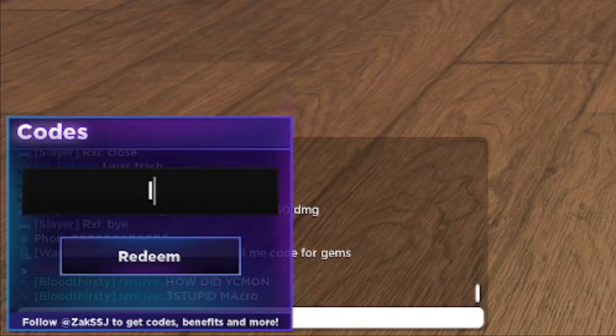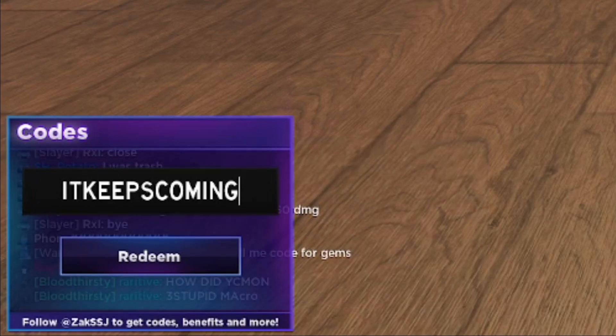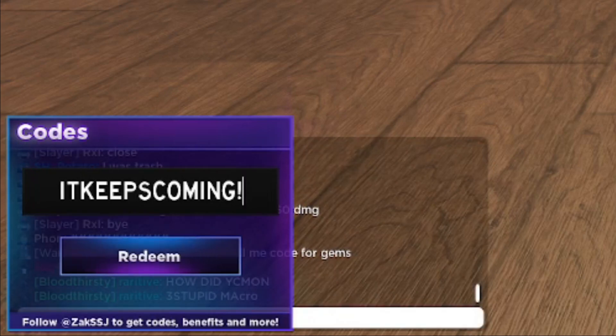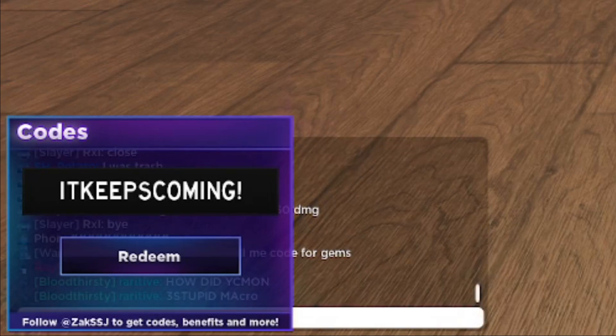Next code is IT KEEPS COMING! — with an exclamation mark at the end. This code is active and going to give you 400 gems. Let's go ahead and redeem it. Successfully redeemed — IT KEEPS COMING! is an active working code giving you 400 gems, so redeem this one for yourself.